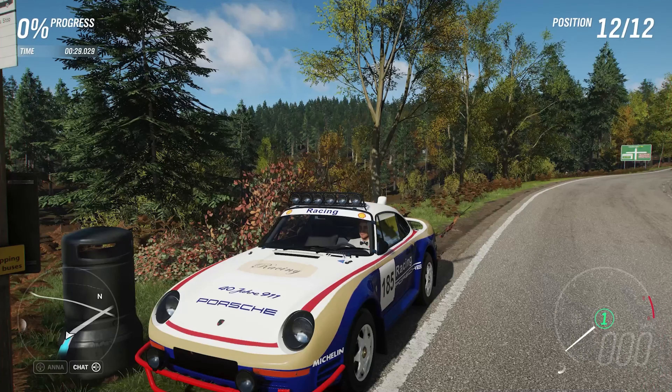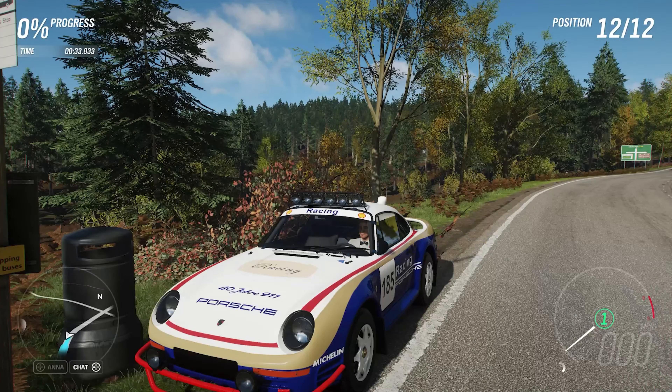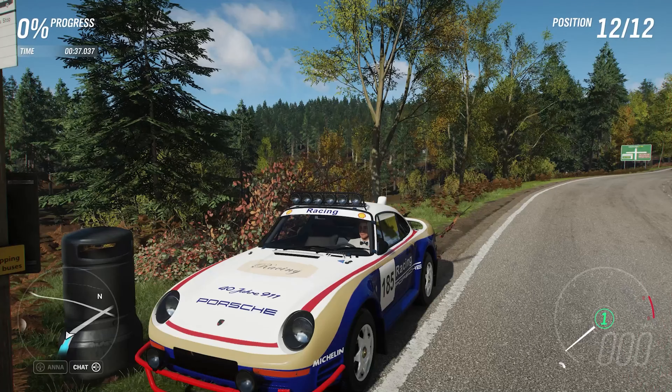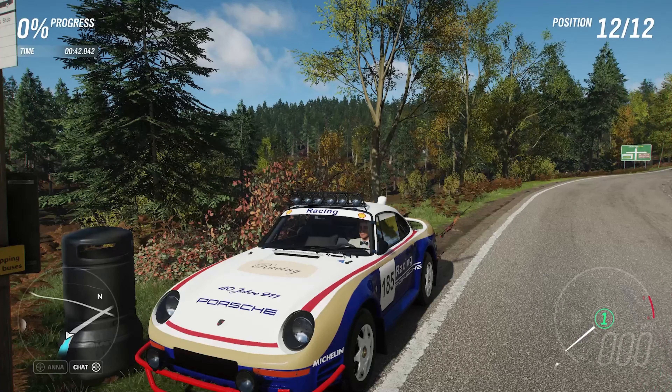The car itself now weighs 2,834 pounds, has off-road tyres, all-wheel drive and rally suspension. And it can now do 0-60 in 3.309 seconds, 0-100 in 5.47 seconds, and go on to a top speed of 202 miles an hour.